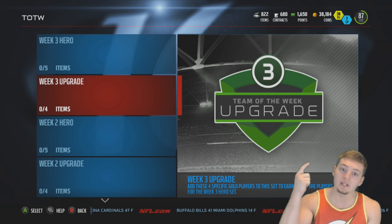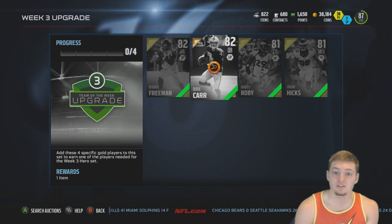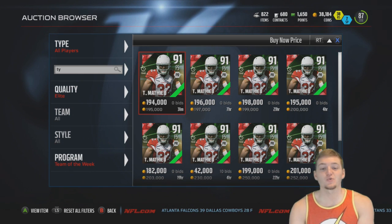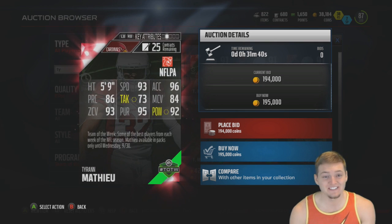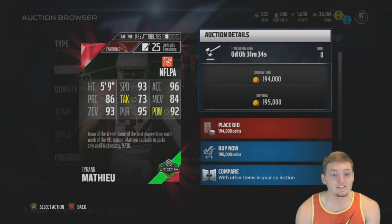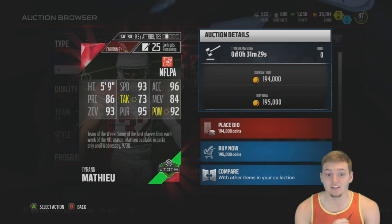There's also an upgrade set — if you complete it you get one of the cards needed for the week three hero set. To complete that upgrade set you need DeVonta Freeman, Derrick Carr, Bradley Robey, and Jordan Hicks. Taking a quick look at the Honey Badger 24-hour card: limited time, 91 overall free safety. His stats look absolutely insane — 93 speed, 92 hit power, 95 pursuit, 86 play recognition, and 93 zone coverage.